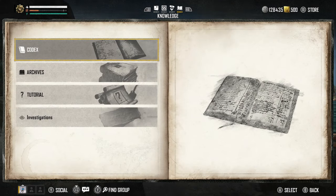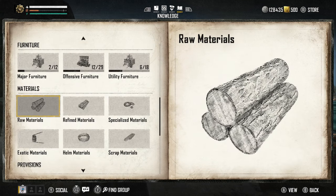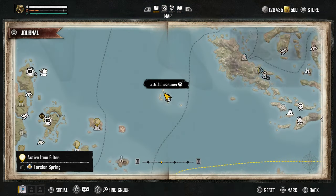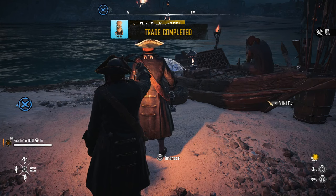Go to your map, then tab along to Knowledge, go into the Codex, and scroll down to the different materials and click on them. For example, for torsion springs, go into exotic materials, track them, and they will then be shown on your map.